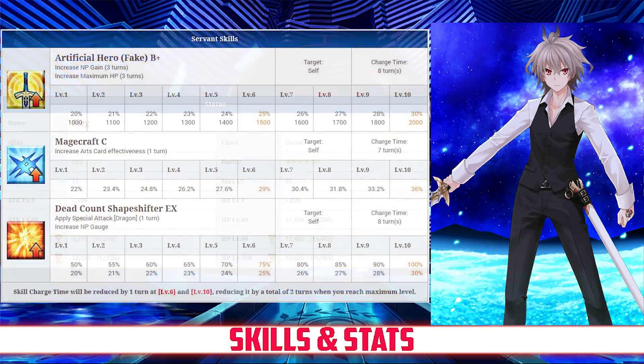Taking a look at his skills, Sieg's first skill is Artificial Hero Fake, rank B+. It increases his NP gain for 3 turns, between 20 and 30%, and increases his max HP for 3 turns, between 1,000 and 2,000, both depending on level.